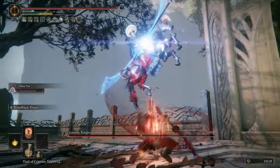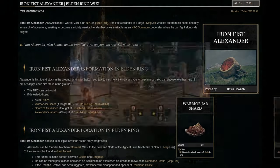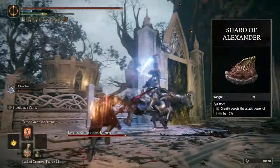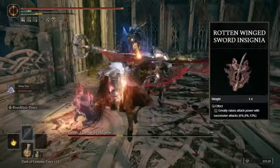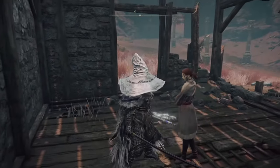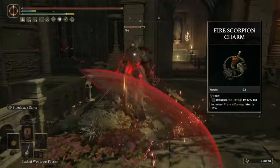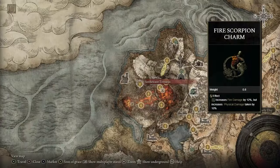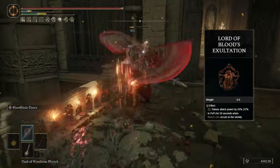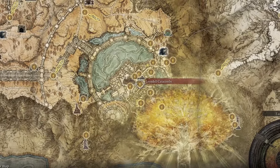To get these Talismans: the Warrior Jar Shard is located if you kill Alexander early in his questline; if you complete his questline all the way through, you will get the Shard of Alexander, which I highly recommend. The Rotten Wing Sword Insignia is a quest reward at the end of Millicent's questline — I'll leave a video link in the description. The Fire Scorpion Charm is located in Seethwater Terminus on top of Fort Leid on one of the ramparts. And the Lord of Blood's Exaltation is dropped by the end boss in the Leyndell Catacombs.